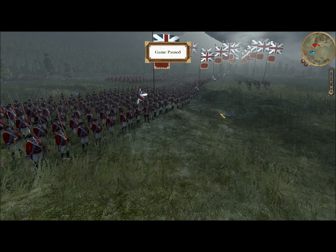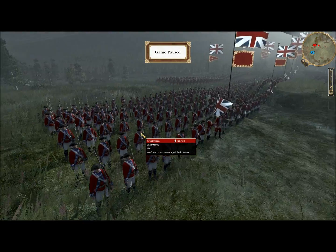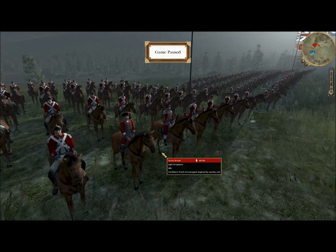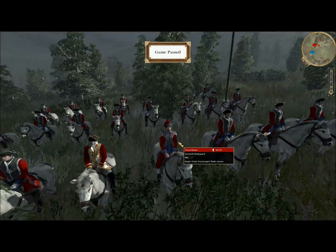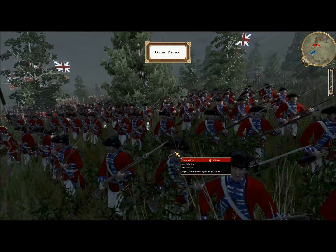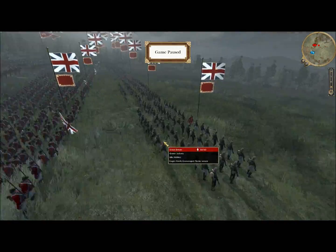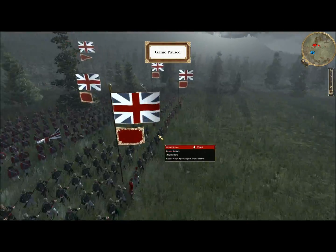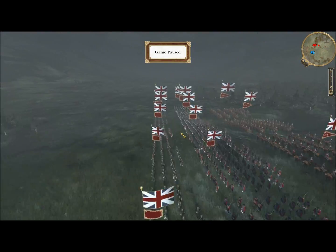Welcome to an Empire Total War game. My name is DeadlyRedcoat and today I'm playing as Great Britain. Let's take a look at my guys. I've got 3 units of Light Dragoons, 1 unit of my General's Bodyguard, 8 units of Line Infantry stretching down the slope, 4 units of Green Jackets, and 2 units of Ferguson Riflemen. I haven't used them much before so I don't know what the difference is.